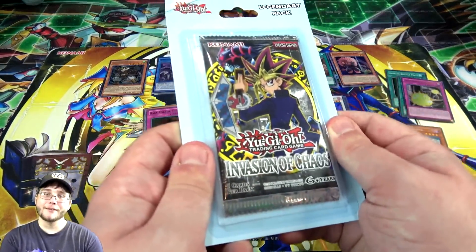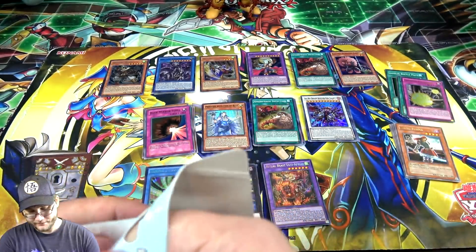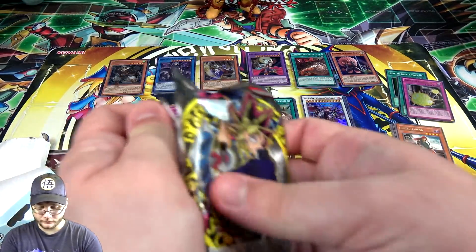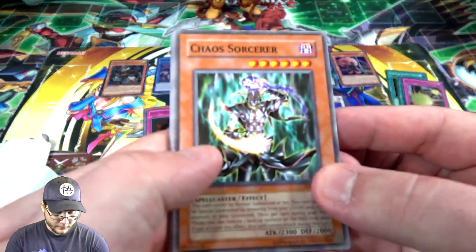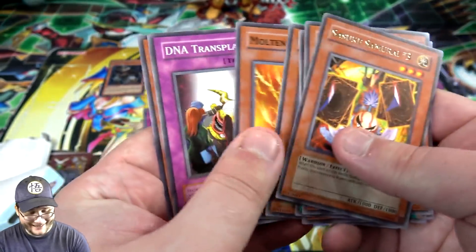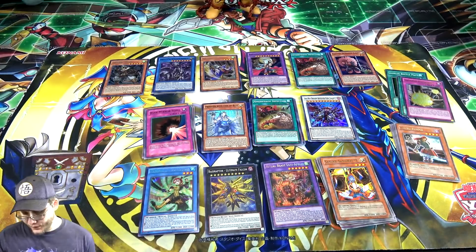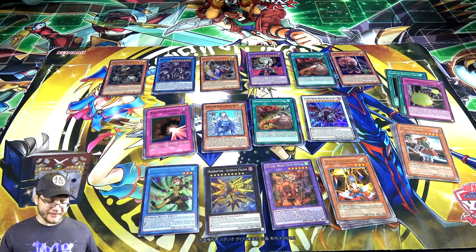Invasion of Chaos — last pack, can we end with a holo? Let's see. Come on, harder cards — hit that like button. Chaos Sorcerer, pretty good to start with. Huskies Camera Number Three — it's not looking like it's going to be a holo. Rare, so unfortunately we did not end with a holo. Oh well, these packs were still really cool to open. It was cool to get quite a few older packs — even Shining Victories and Secret Forces are considered older packs now.